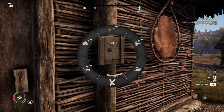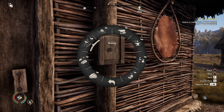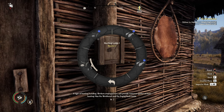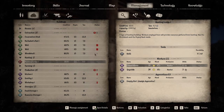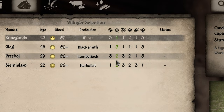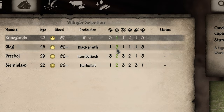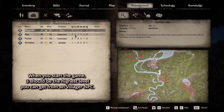How does the hunting lodge work? First, go to the building menu, then to Hunting, and you'll find the Hunting Lodge. Once you build it, you can assign people to it. When you click a slot, you'll see green numbers - these indicate the hunting proficiency, so you want to pick someone with the highest hunting skill to be more efficient.